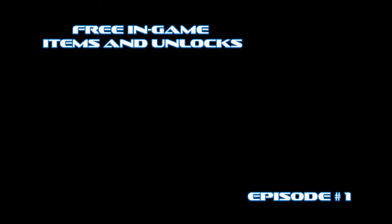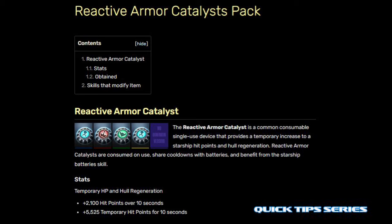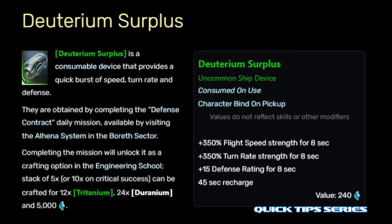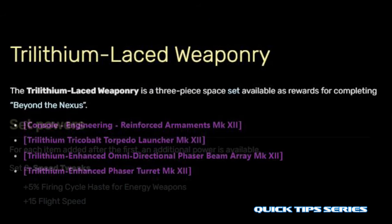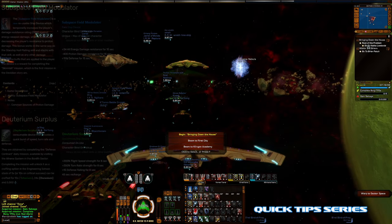Today we're going to learn how to get the reactive armor catalyst as a craftable item, the subspace field modulators you see on a lot of high-end builds, craftable deuterium surplus, how to unlock emit unstable warp bubble which has become more and more popular, and the triadium lace weaponry set — mainly that fire cycle haste and flight speed.